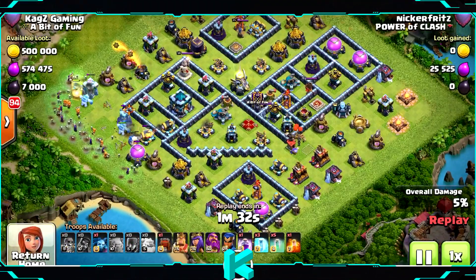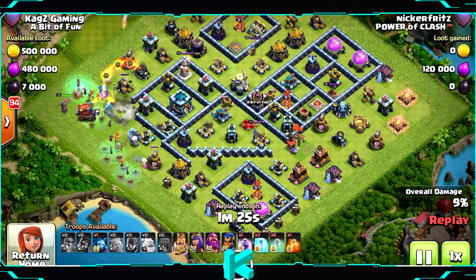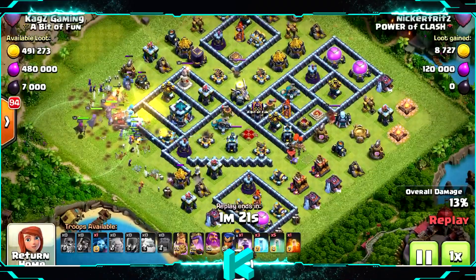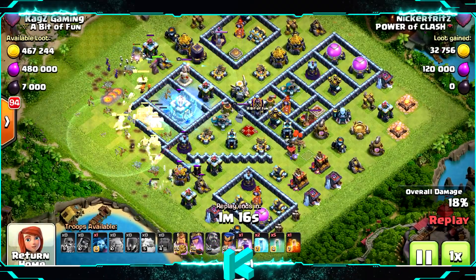Starting with a pretty much a spam next to the town hall on the left with a wall wrecker — most likely the wall wrecker with a breach inside. Without any problem, using the super wall breaker. Waiting with the Grand Warden ability, now he's activating it.